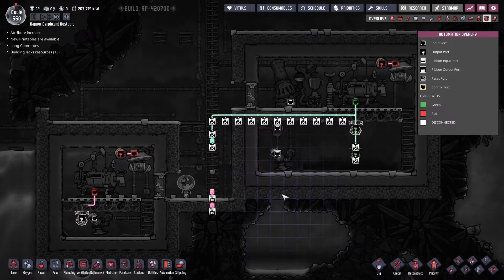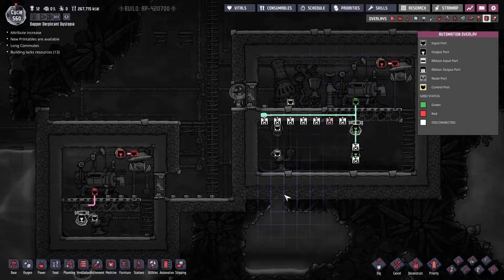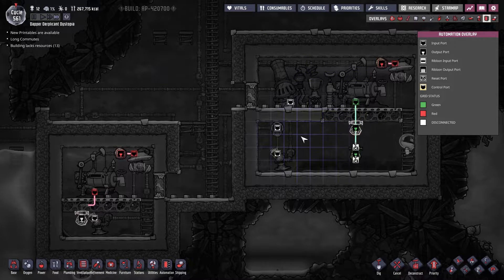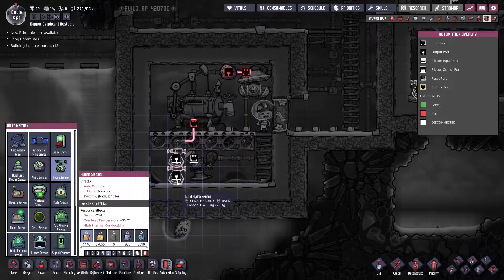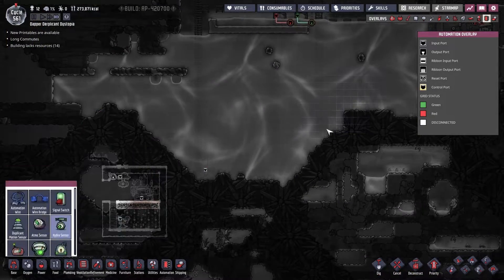I only want them to turn off in the event that it's going to flood the room, because my access to the room is on the same level so I don't want it running upwards. Pumps do waste a little bit of energy if you don't have a full packet to pump, so I'll do the same and add these in there as well.